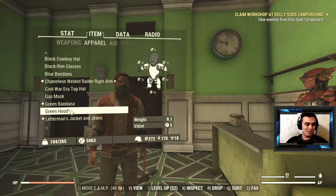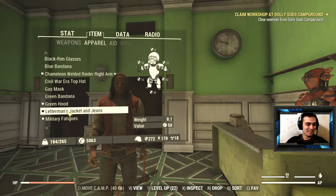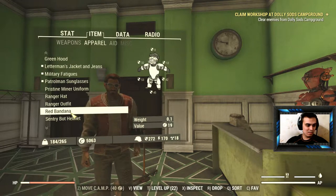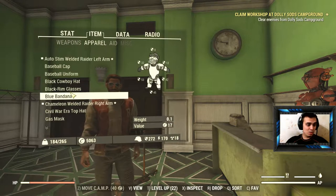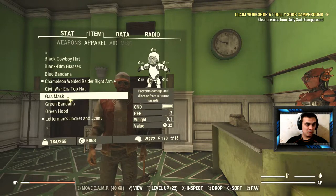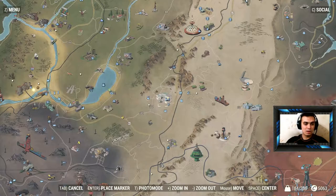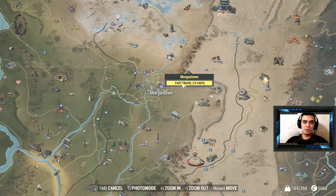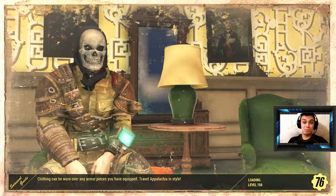It would've been cool if you could wear the green hood and the green bandana at the same time. I also got the patrol soft glasses in the same location. The red bandana I got in that same location as well. Let me put these things on real quick and I'll show you that other location — the other location is Morgantown. I'll show you where the spots are, but I already picked up some stuff today so I'll show you where you can pick it up.